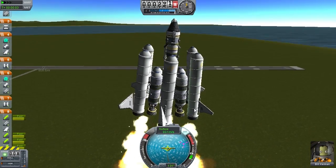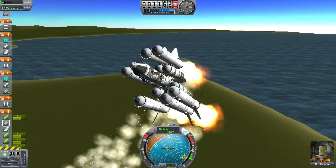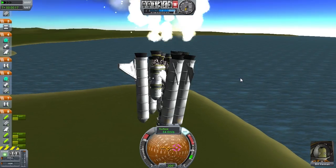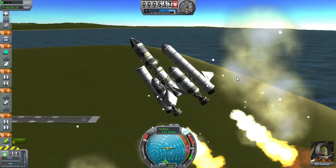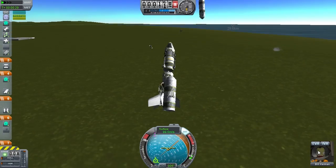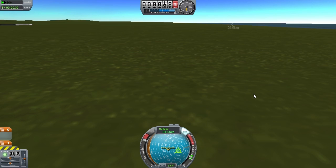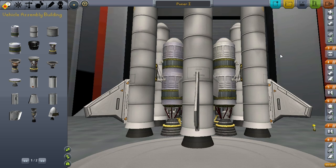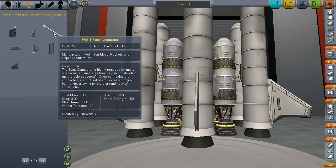Oh dear — there's quite a bit of flexing going on. This is bad — spinning around. Things collided. Our guy in there is having fun though. Well, let's head back to the vehicle assembly building. I think our problem was that it was just flexing way too much as we took off, which I can fix with struts.